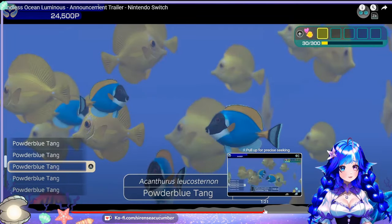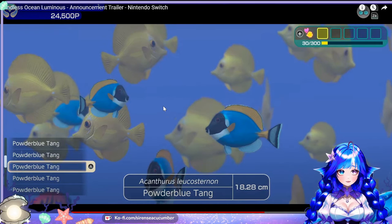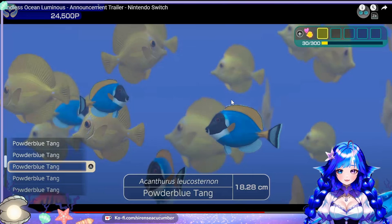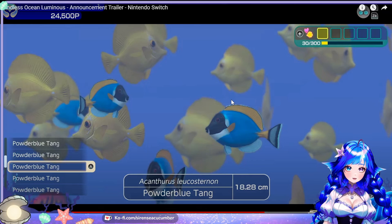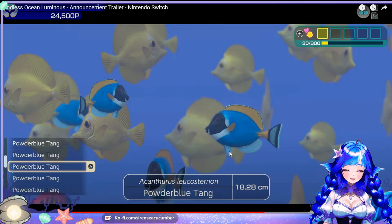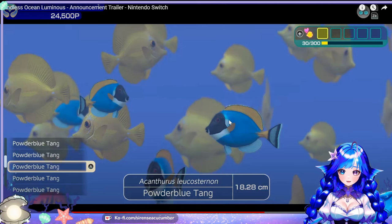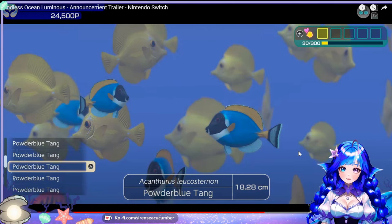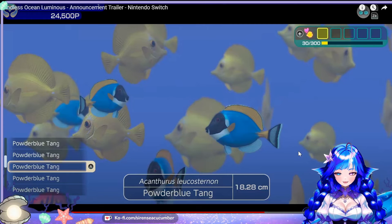Powder blue tang! By the way, powder blue tangs do not do well with others of the same species. Yellow tangs are pretty docile, but powder blue tangs and powder brown tangs do not do well with one another in a typical home marine tank. So if you were to have a marine tank at home, don't mix tangs — they are most often same-species aggressive. So if you have a powder blue and a powder brown, they're going to fight. Not a good idea. That's a side tangent.